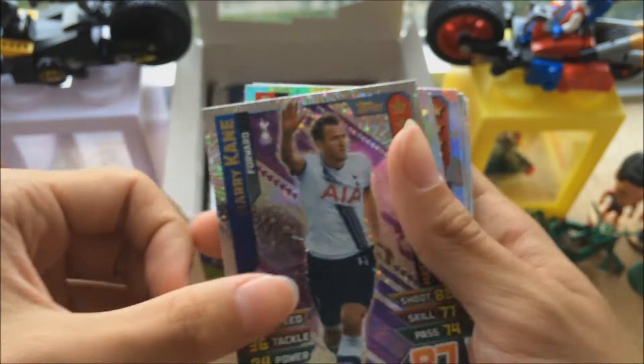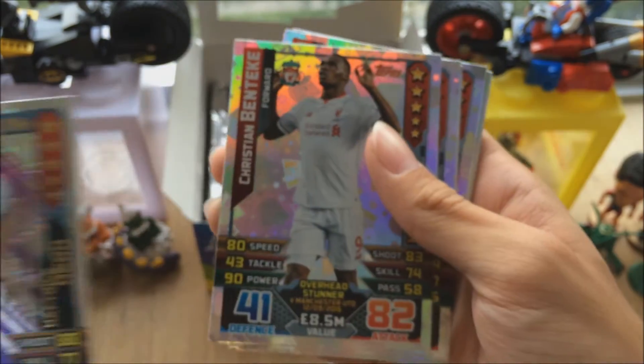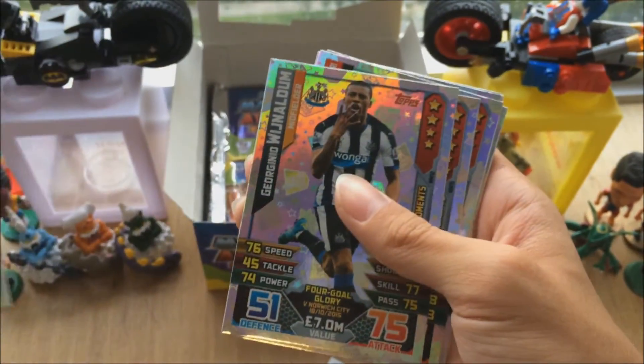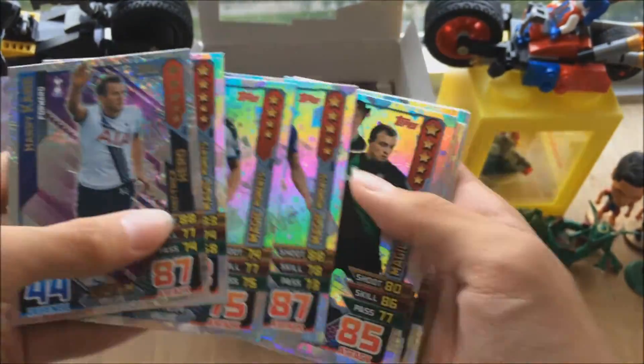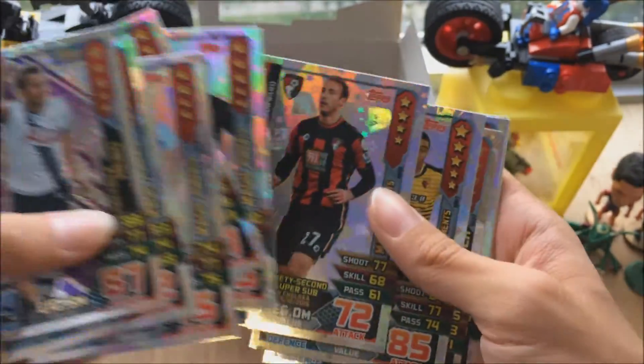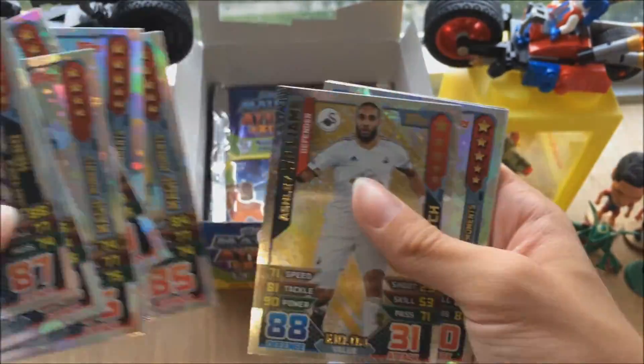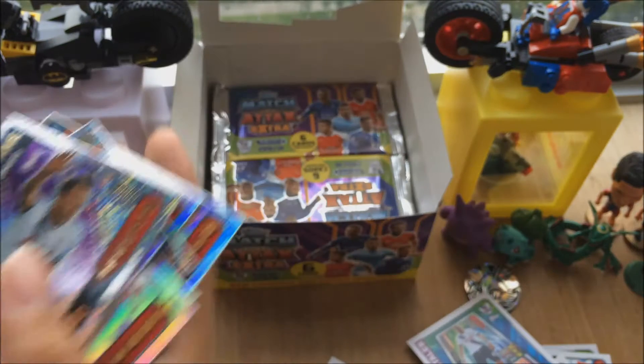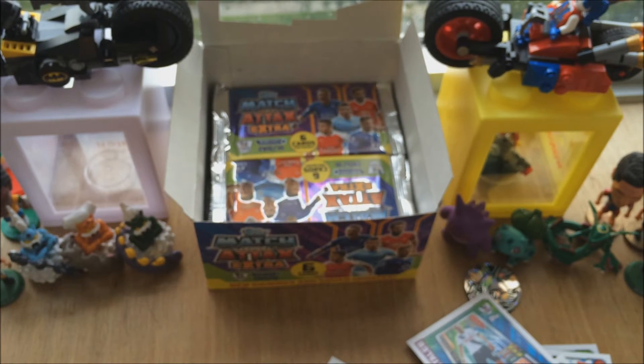We have got Harry Kane, Benteke, Wijnaldum, Jamie Vardy, Ivanovic, Glenn Murray, Troy Deeney, Troy Deeney, Williams, Barkley, Wijnaldum, Hat-trick Hero, Barkley, and Eriksen. There are a lot of foils there — you guys can probably see the foil counter for both videos on screen right now.